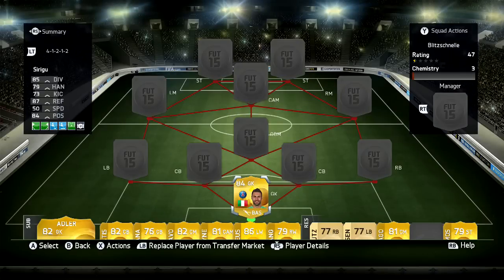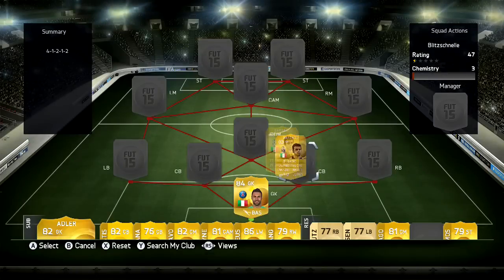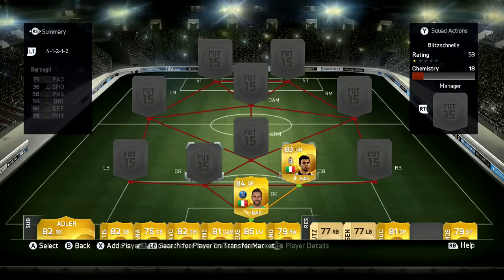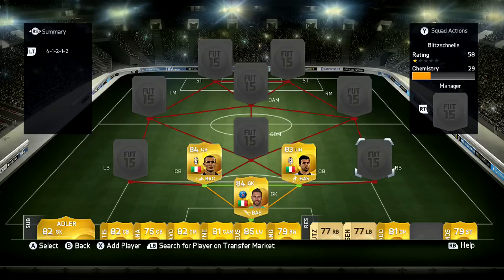In goals we're going to go with Sirigu, because every time I've played this guy he is unbelievable — he's actually ridiculous, probably the most OP keeper apart from Neuer. The first center back in this team is going to be Barzagli, mainly due to the chemistry and also the fact that he's Italian and links with the goalkeeper — it gives my goalkeeper full chem. They both got pretty decent pace, 75 and 76, which is not bad.